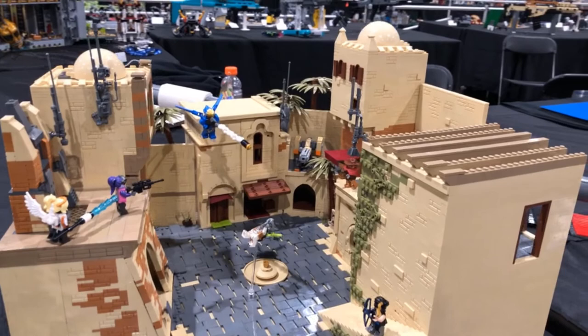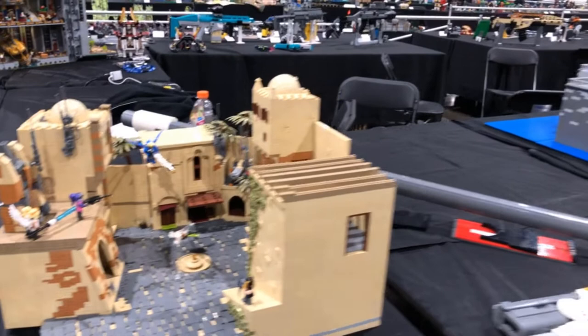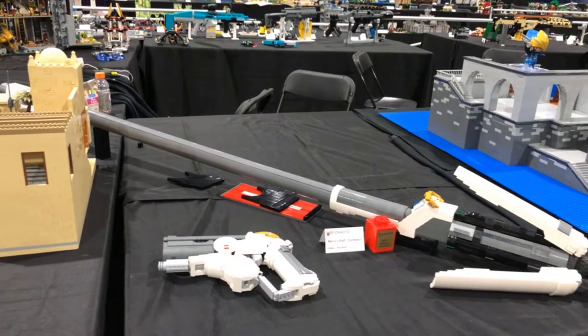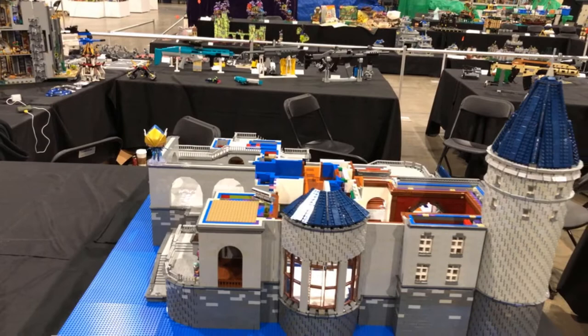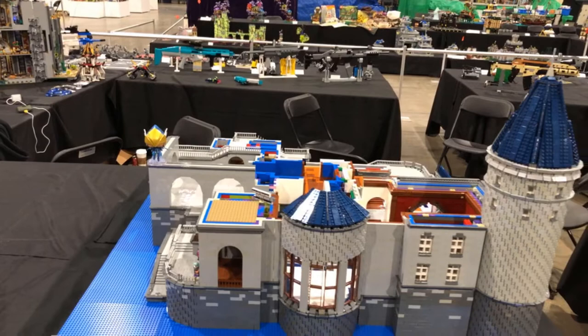We've got some builds from previous years from our buddy Alex as well — the Mercy staff and pistol looking awesome. And here is a work in progress of Chateau Guilliard from incredibly talented builder Matt Villanueva. He did the whole thing digitally first but unfortunately didn't have enough time to bring the physical build to life for this year's Brickworld. Really excited to see this at next year's event.